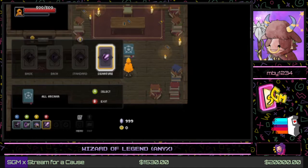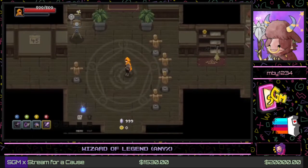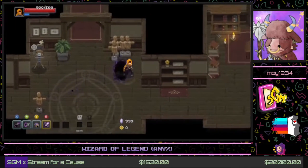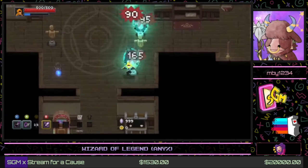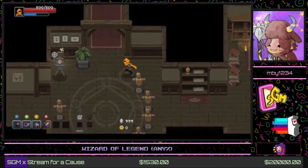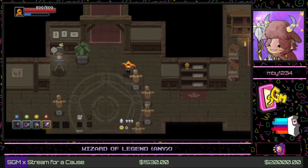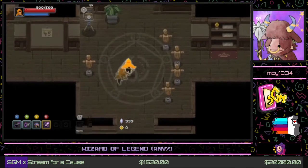We also have signature arcana, which are big special attacks. We have dummies here to test out our magics — slam, dash around, summon some archers to attack for us. You can see in the bottom left it goes on cooldown when I use it. Fire up big lasers — very nice. In the top left under my health, that little blue bar going up is our signature arcana charging up.